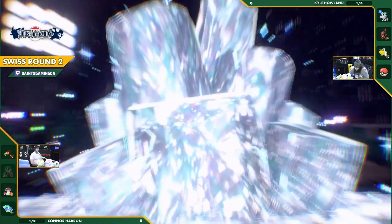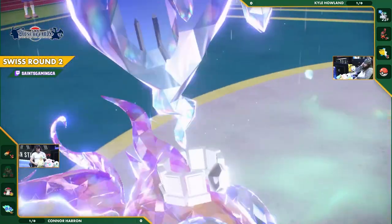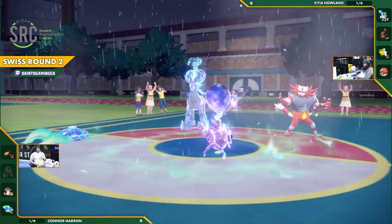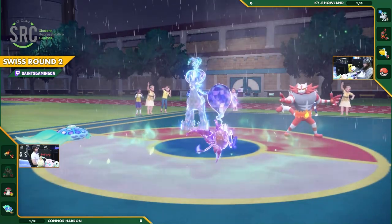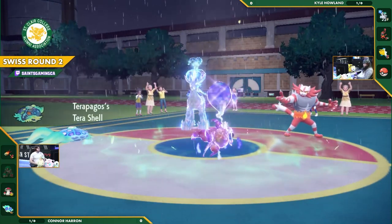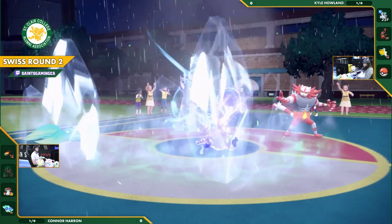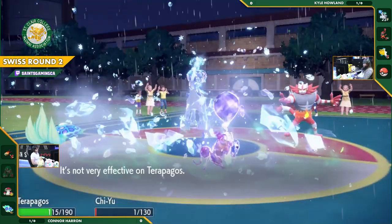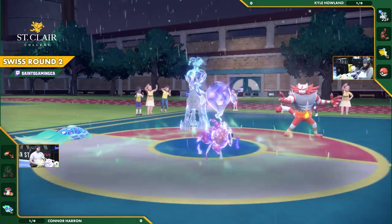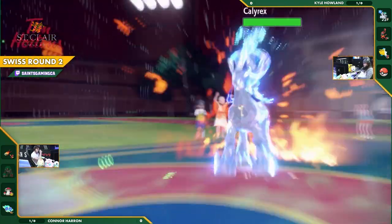One problem with playing Terapagos is you feel like you almost have to save your Terastallization for it to get the buffed-up double-hitting Tera Starfall. Using your Tera on anything else just feels bad. Connor goes Tera Ghost onto Chi-Yu to dodge the fake out — and sure enough that is the case. At least it keeps Chi-Yu alive a little longer, but Glacial Lance still hits like a truck. Even with Tera Shell, that's about half of Terapagos's HP gone.